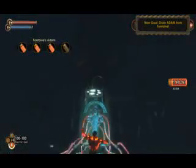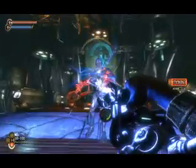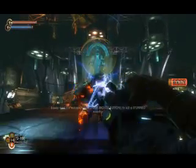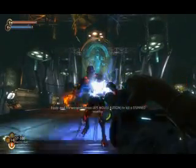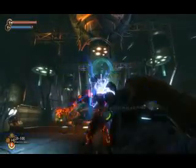You just use the electric gel for the first two stages. And for the final stage you use homing missiles and explosive shells. If there's any other faster way to do it, I'll be happy to try it. But this is the way it works for me. This is on hard.